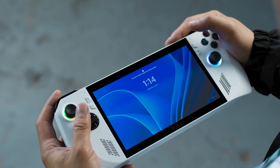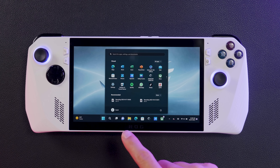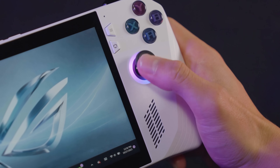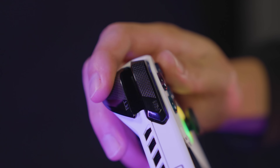Unlike other game consoles, the RG Ally runs Windows, just like a gaming PC. When you need to navigate through Windows, which isn't super often, the touchscreen is the easiest way to do so. You can also use the right joystick as a mouse, with the right shoulder button acting as a left click and the right trigger acting as a right click.